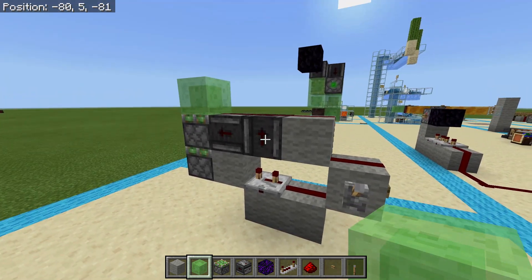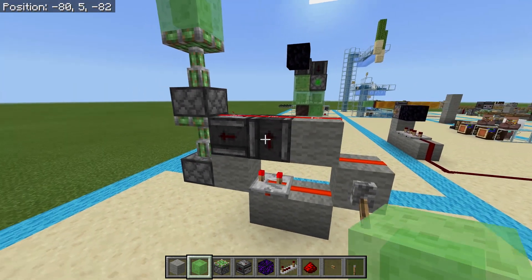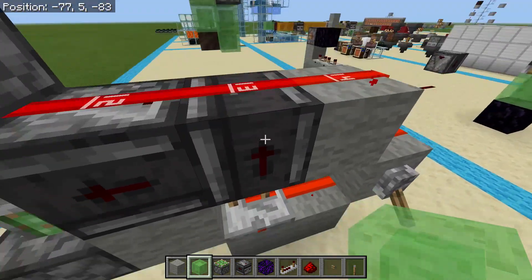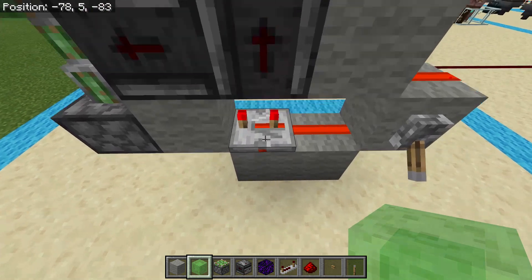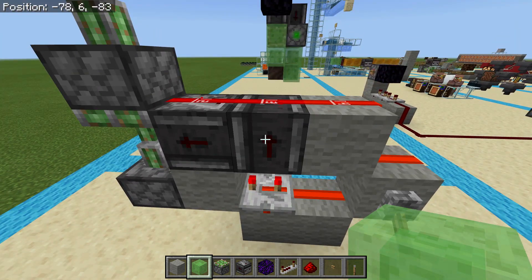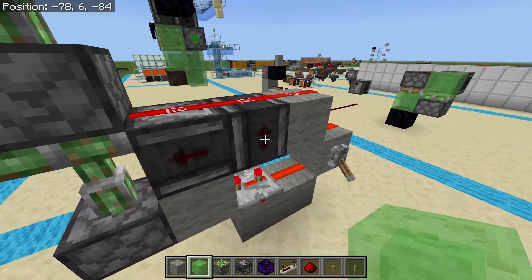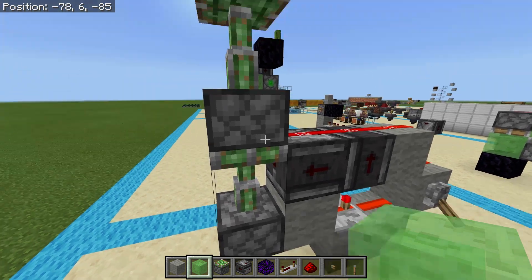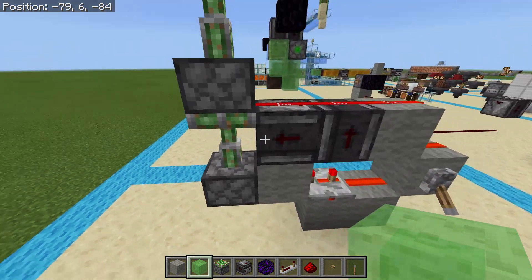I have this observer which is watching this observer, which is watching this repeater. When this repeater turns off it updates this observer, this observer sees the other observer change, and then it gives a redstone pulse to the second piston which is down here.